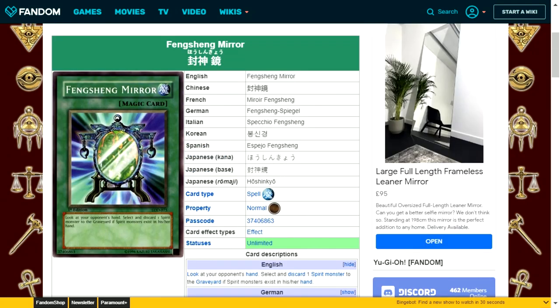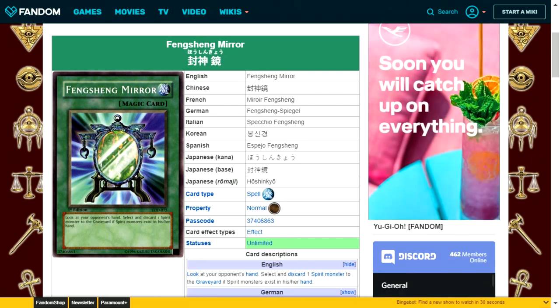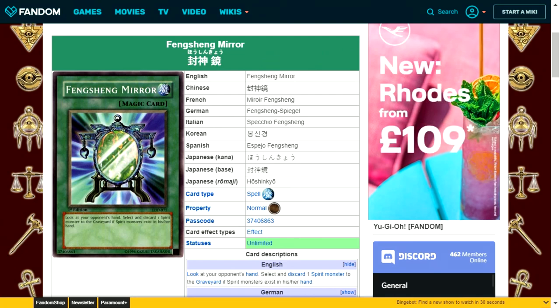Feng Sheng Mirror is a normal spell card. You look at your opponent's hand and select and discard one spirit monster to the graveyard if spirit monsters exist in their hand. This is a very useless card — most players aren't using spirit monsters, there aren't any particularly strong ones, and you will not see this card being played in the meta or anywhere within Duel Monsters as a series.